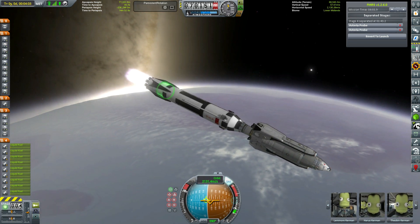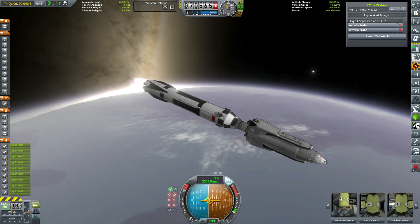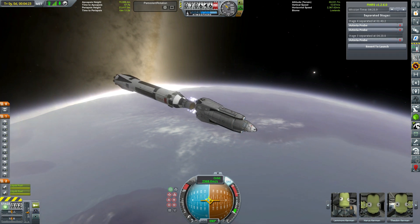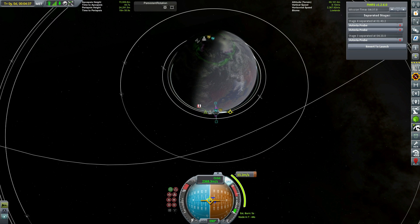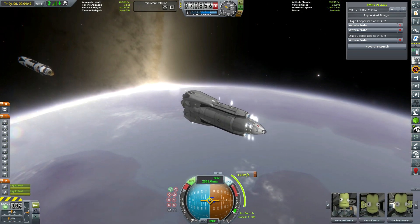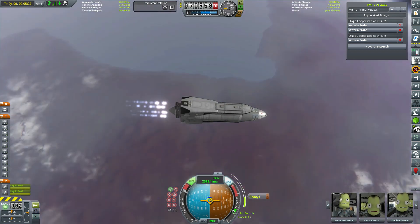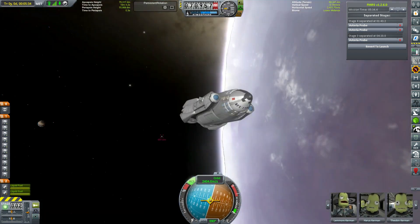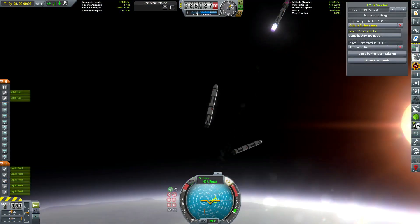We also have a number of other crew members. Of course we have a pilot to pilot the Asteria — rather important. We also have a biologist, which is very important for farming. If you don't have a biologist, your farms aren't going to produce all that much — something like 20% of their maximum yield. We also have a farmer who's very important for later on. We don't actually need them right now, but you need a farmer if you're going to use your farms to produce organics, which is a high-end material used to produce all sorts of goods down the line.